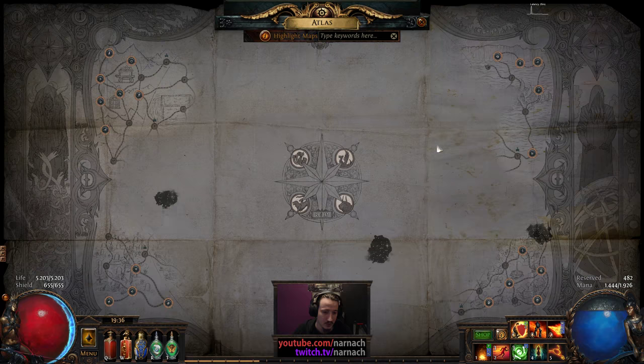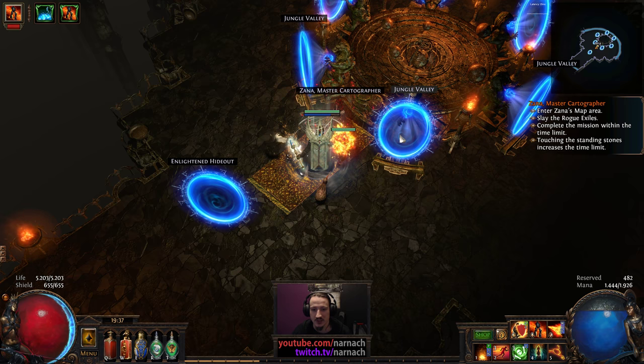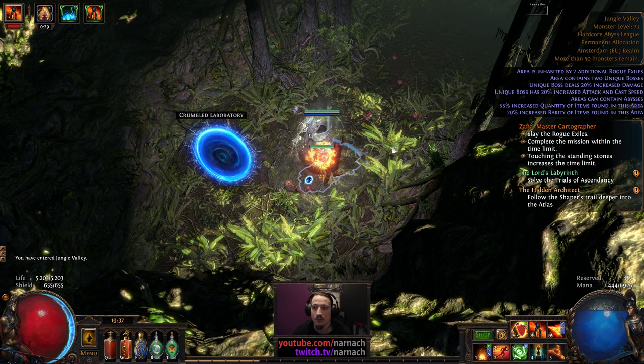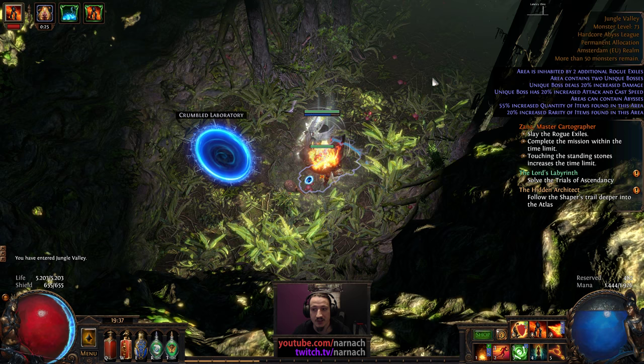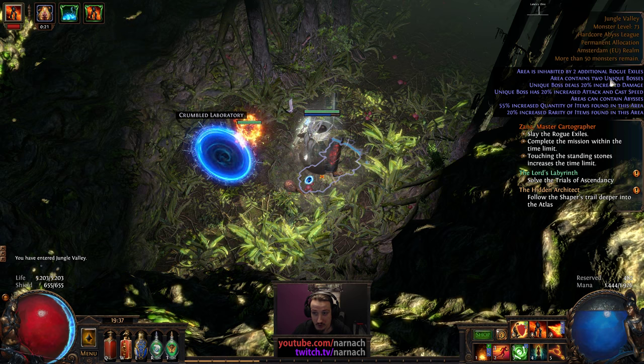Jungle Valley used to be Tier 1, but it doesn't appear anywhere on the low level list anymore, so it got bumped a bit. What tier is that right now? 73 — that makes it a Tier 6. Also Twin Bosses, that means two spiders.